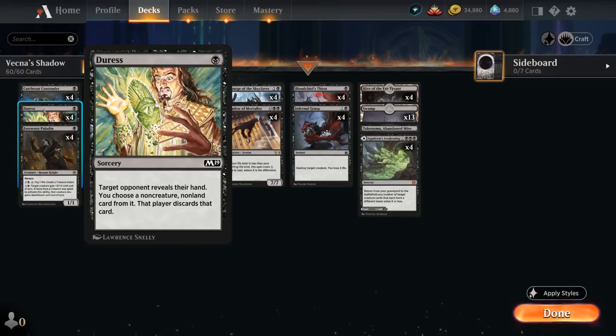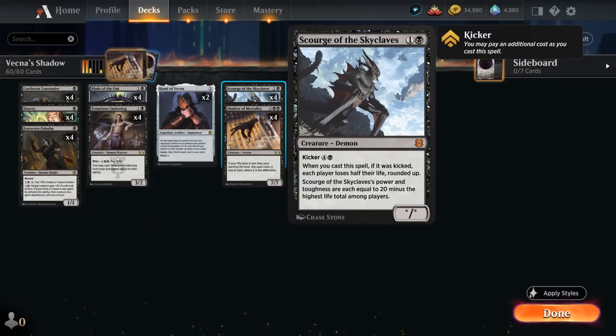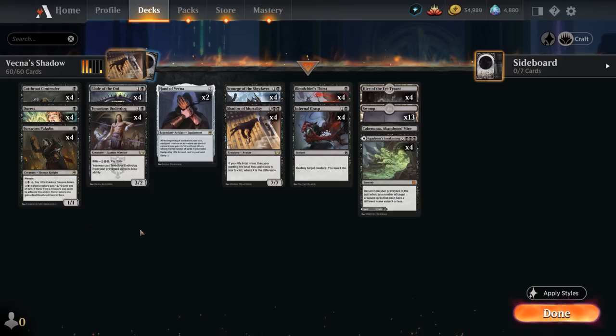We also have the full set of Duress, important for taking away key removal spells that might otherwise remove Shadow or Scourge after putting in the effort to play them. We also have the full set of Forsworn Paladin, a 1/1 with Menace that can get some sneaky attacks in — important for growing Scourge if the opponent is still at 20. Later we can pay 2 mana, tap it, pay 1 life, and create a treasure token, giving us a mana sink in the late game. It can also give a creature +2/+0 until end of turn, and potentially deathtouch if a treasure was used.